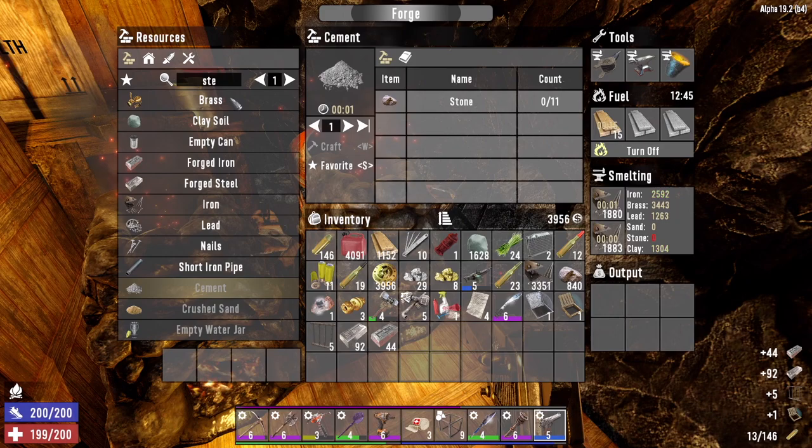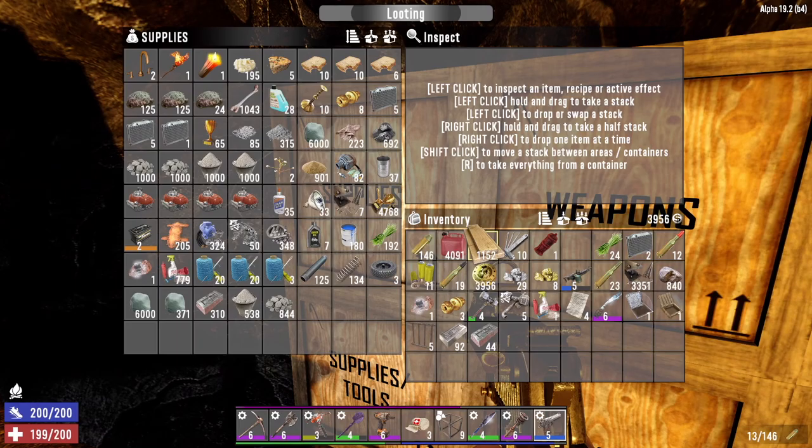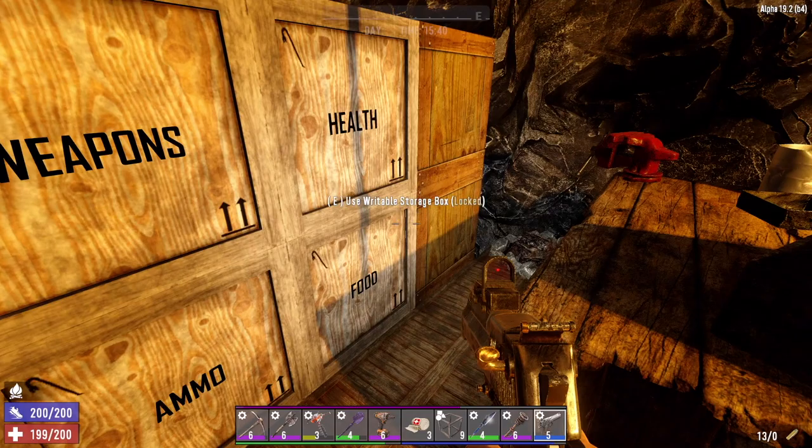I didn't see any nitrate powder but that's all right - I did have a decent amount in storage, so we got a good amount of gunpowder crafting going. Let's get as much steel crafting as we can and get some clay into this forge. Let's get all this other stuff organized, get geared up, do the repair work we need to do and fight this horde. We can always mine more coal and nitrate powder tomorrow.